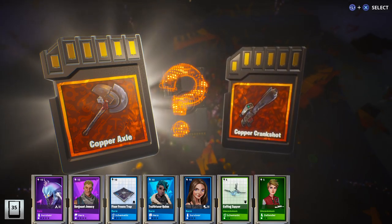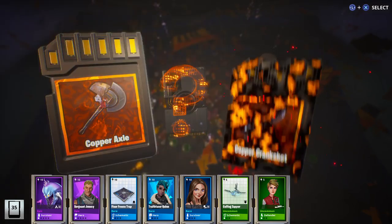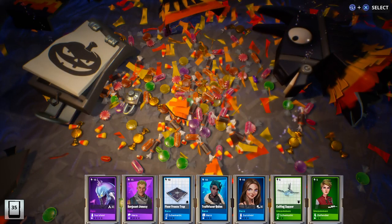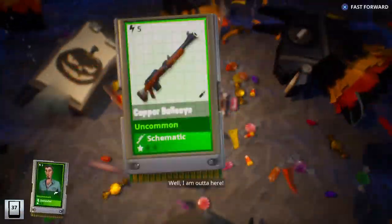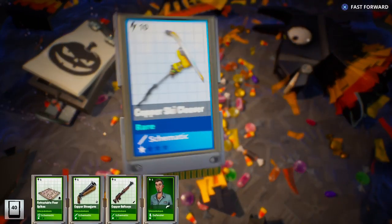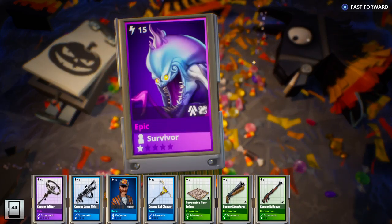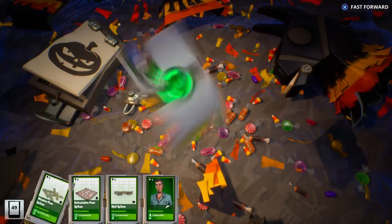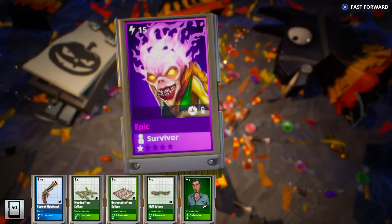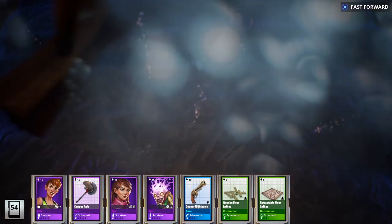Copper Axel - that looks really cool. Crankshot - I believe that's the sniper. Let's go with the Axel, it looks pretty cool. A couple of guns, a couple of traps, a defender, a laser, a drifter - another survivor. All of this is new to me guys, I'm loving it. Look at the candy corn on the ground. Nighthawk, another survivor. Oh, there's the Axel we just got. Another survivor.